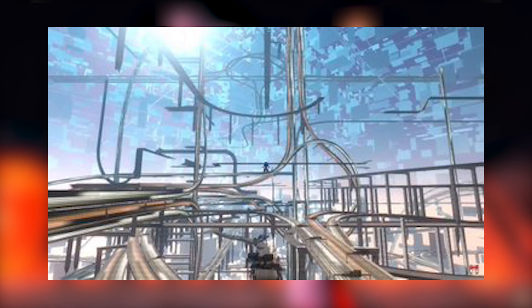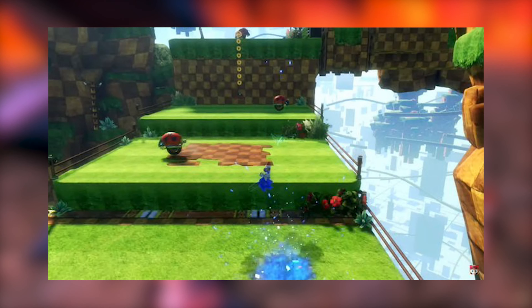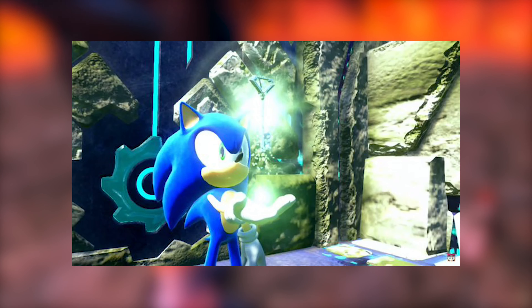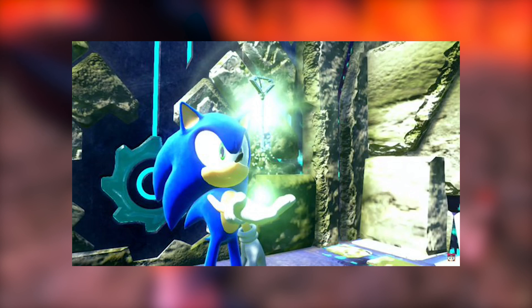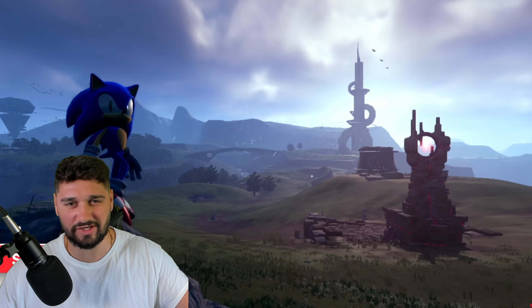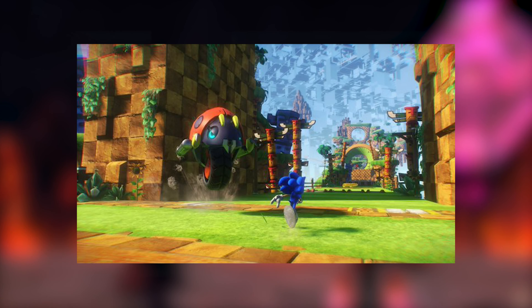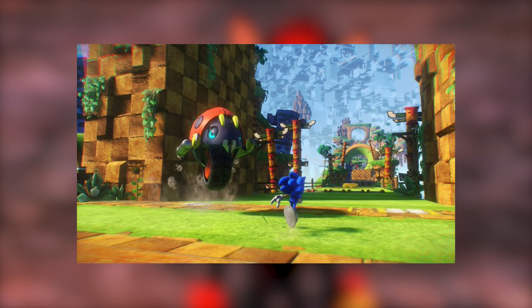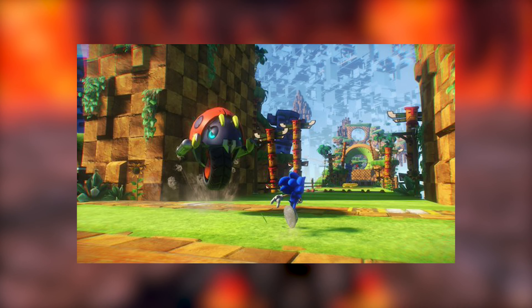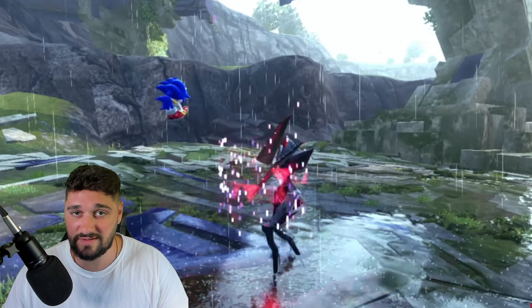Cyberspace looks very interesting. I'm not the biggest fan of the boost formula, but we did not see any 2D, we saw original level design, and it looks like it will break up the pace of the open world. Frontiers defense squad, we are winning. It doesn't matter if Green Hill is being reused because if you look in the sky it has that cyberspace theme to it. It also looks appropriate to the plot — Sonic does have amnesia — so I'm not really too worried about it as long as the levels aren't reused.